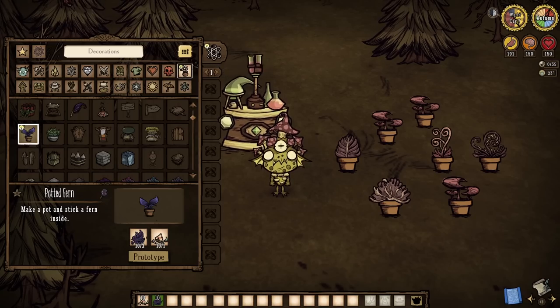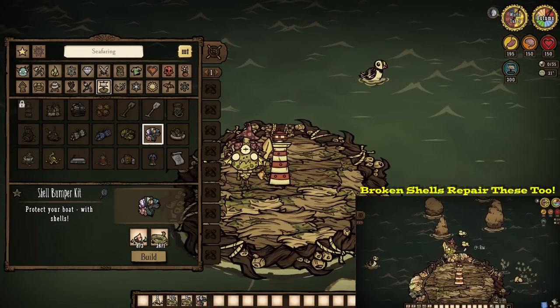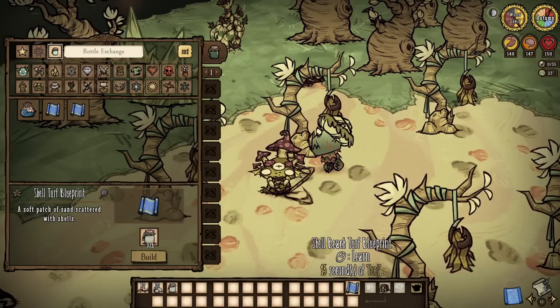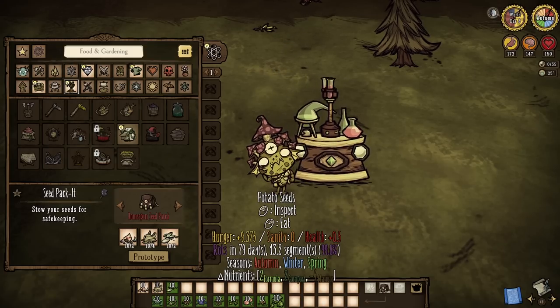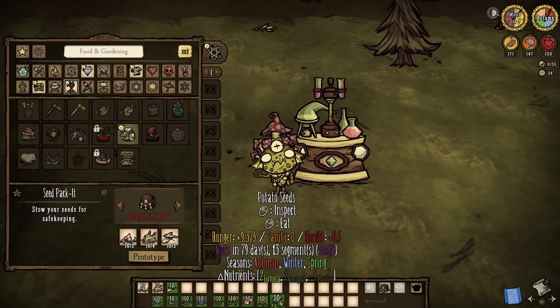The broken shells that you'll be seeing a lot of can go into potted ferns as decor structures, can be transformed into shell bumper armor for our boats, help make the turf found on Pearl's island, and finally go into the seed packet — which is arguably the best option, as seed packets are the same as fridges but for seeds alone, so you can save all the space in your fridges.